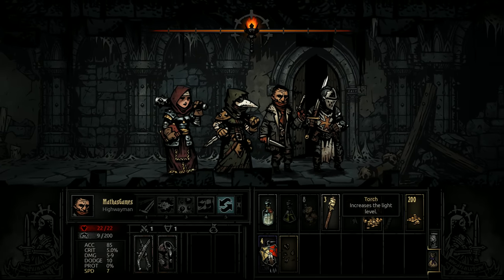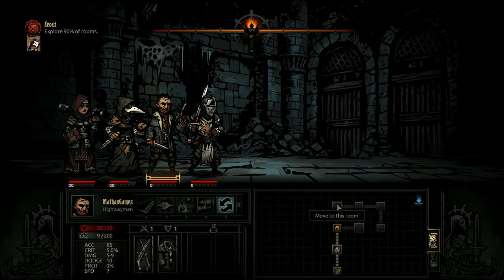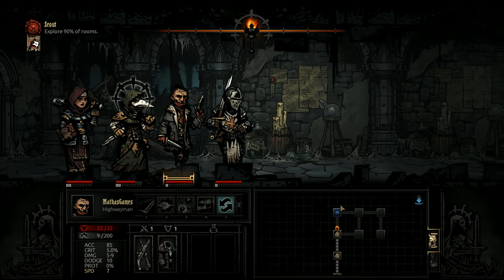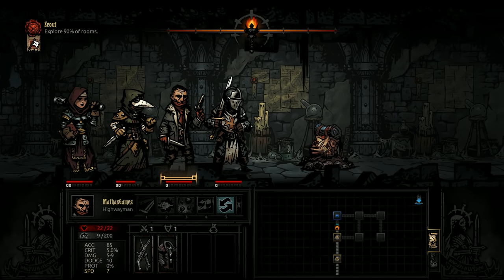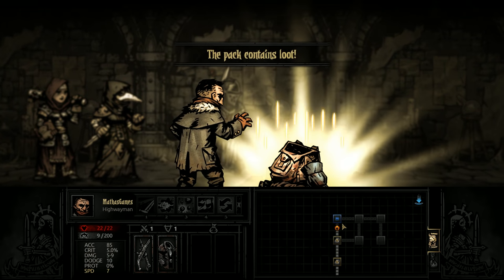Still moving on. Stress is not amazing but not horrible. The higher our light is, the more percentage chance we have to scout between rooms as well — when we go to a level it'll do a tick, tick, tick and we'll see what's in the next room before we get there.